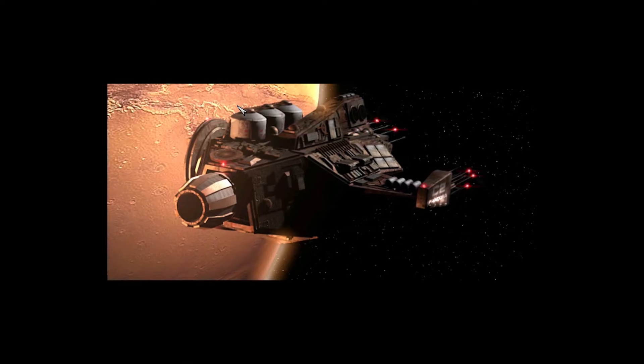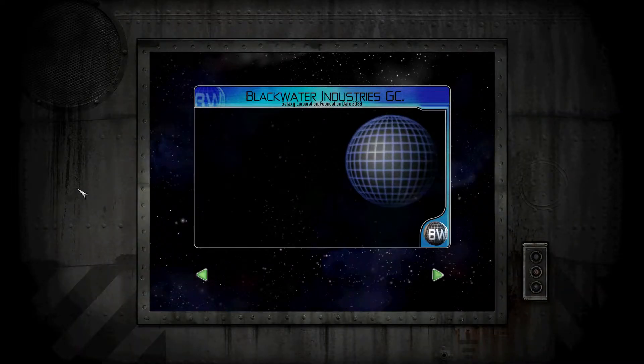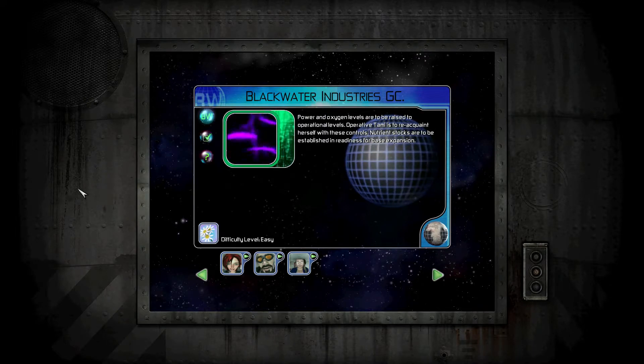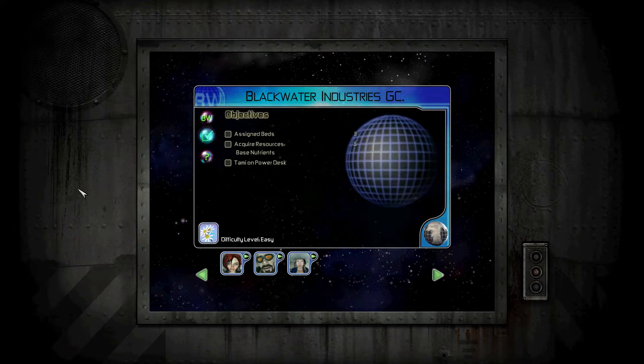I'm gonna try to skip this — oh, I can't. Okay, there we go. 'Blackwater Industries: power and oxygen levels are to be raised to operational levels. Operative Tammy is to reacquaint herself with these controls. Nutrient stocks are to be established in readiness for base expansion.'